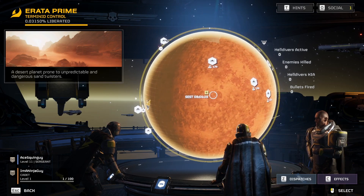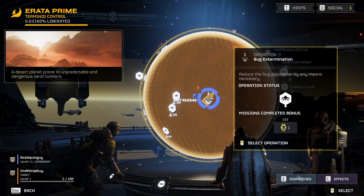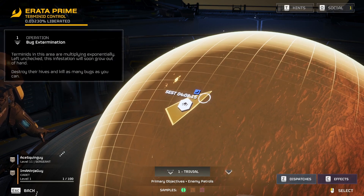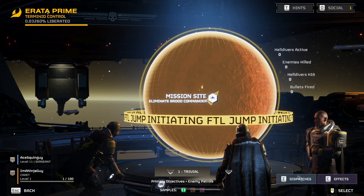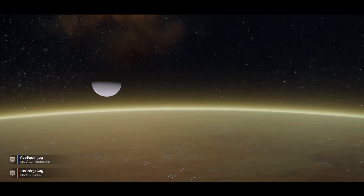Just go to one of the slices of the planet. Yeah, that one right there, that one will work. Just click wherever you want. There we go. All right, so we jump over here.